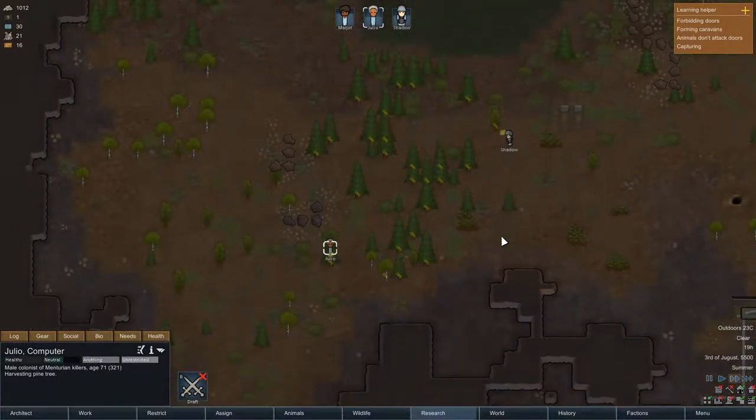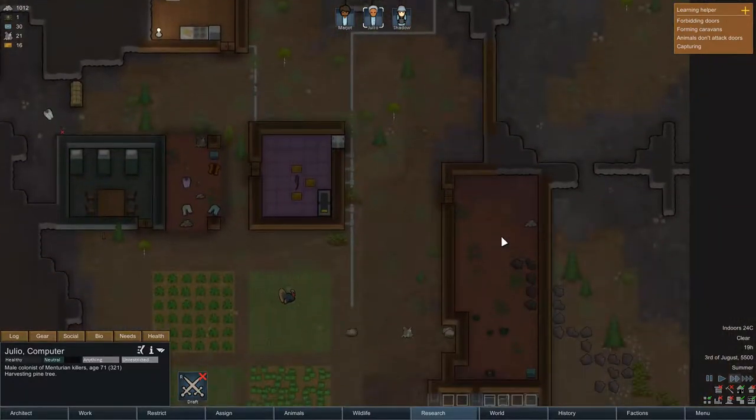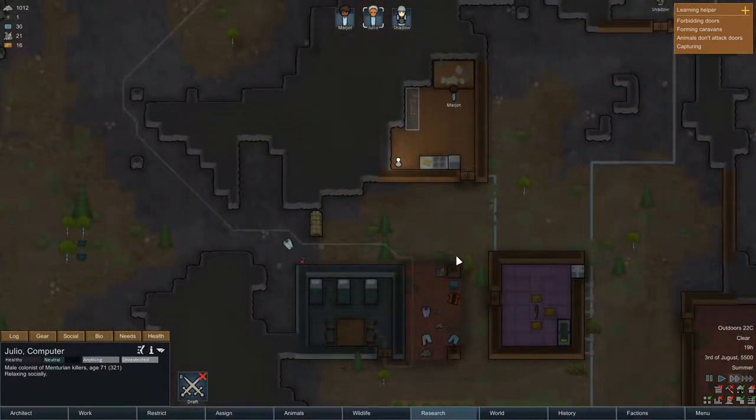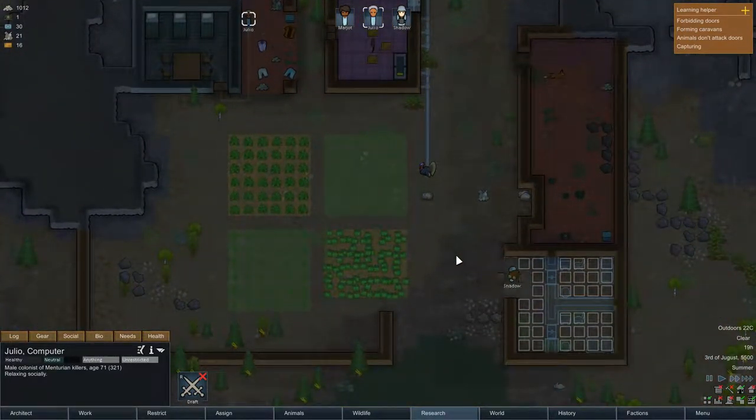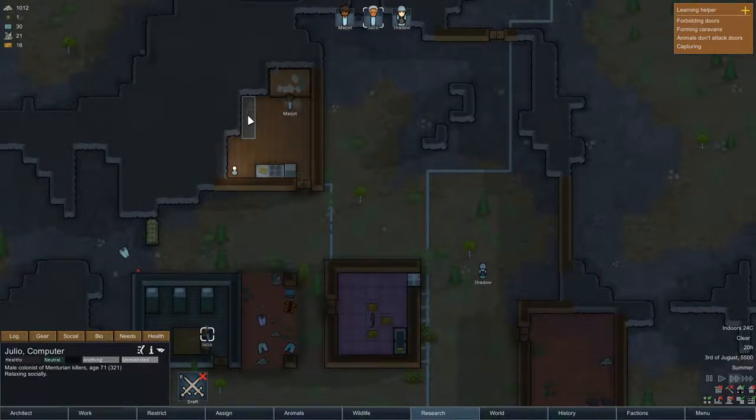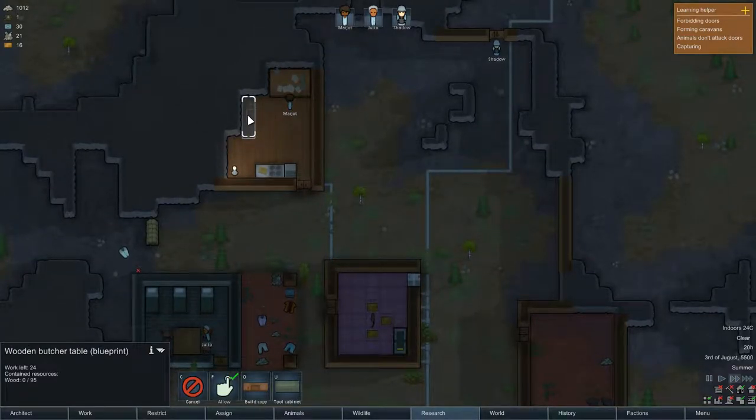I guess we're going to chop down some trees now — we're finally getting some wood into storage. I definitely need to get some spare wood, and you guys definitely need to make this butcher table.